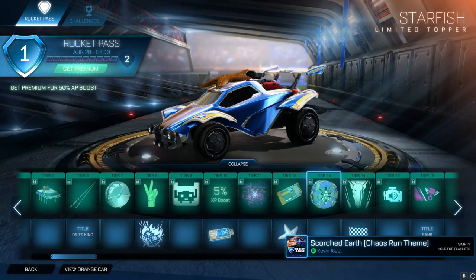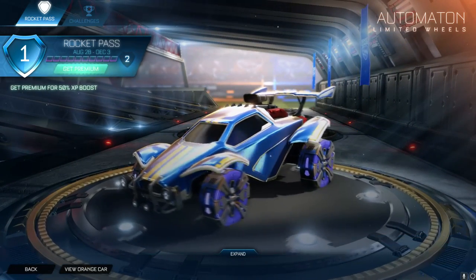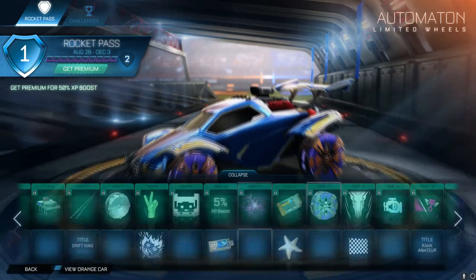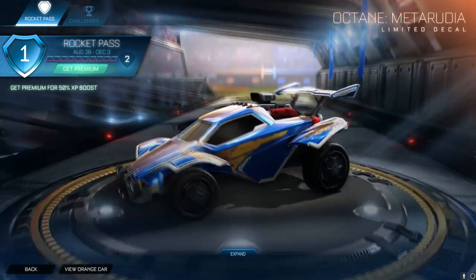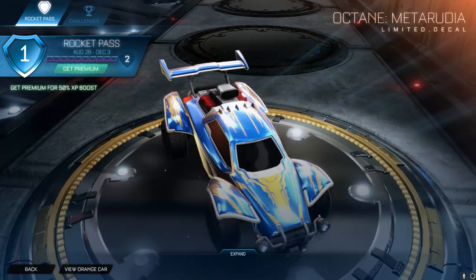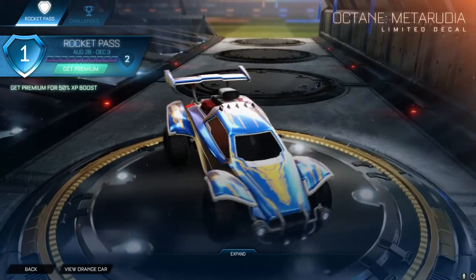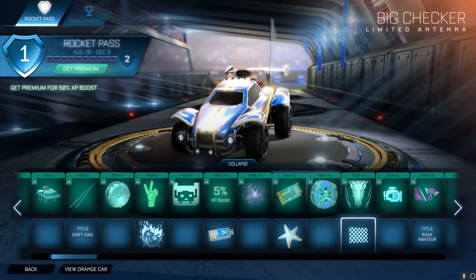We then have the Automaton wheels, which are really, really cool - futuristic style. The special edition versions of these look really, really cool - I've already got a showcase, so check that out. Octane Meta Rudia is just a normal decal - this stuff isn't too exciting, but it is the low tiers. We have a checkered flag which again goes with the rally theme. We have an engine audio - UTV - that sounds pretty cool, like a rally style car. That sounds really, really good.